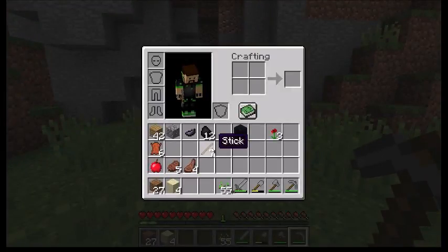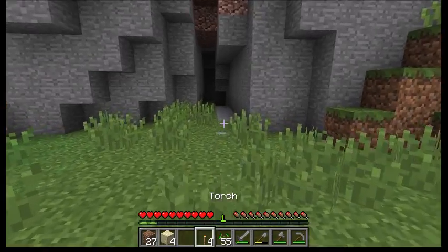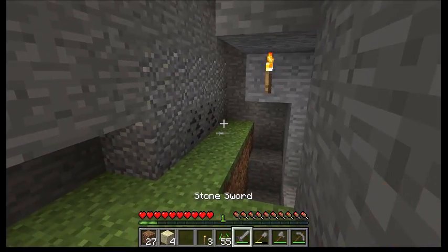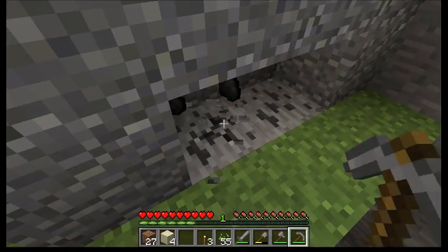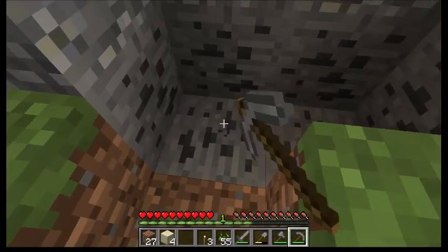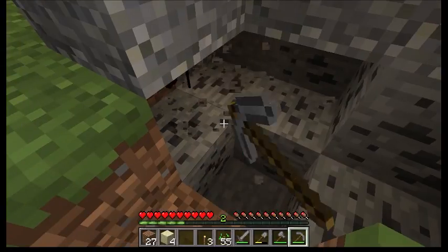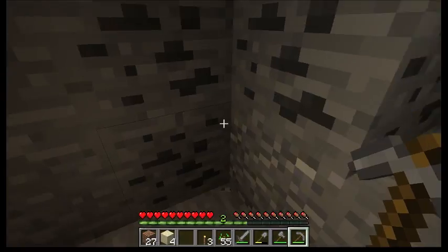I'm doing this a little out of order — I wanted to show this later — but the crafting recipe for torches: one stick with one coal gives you four torches. I'm putting some down inside here because after I uploaded my last video I noticed the lighting seemed a little too dark. In areas where the lighting isn't great, I'll try to remember to keep torches on me to light those areas up.